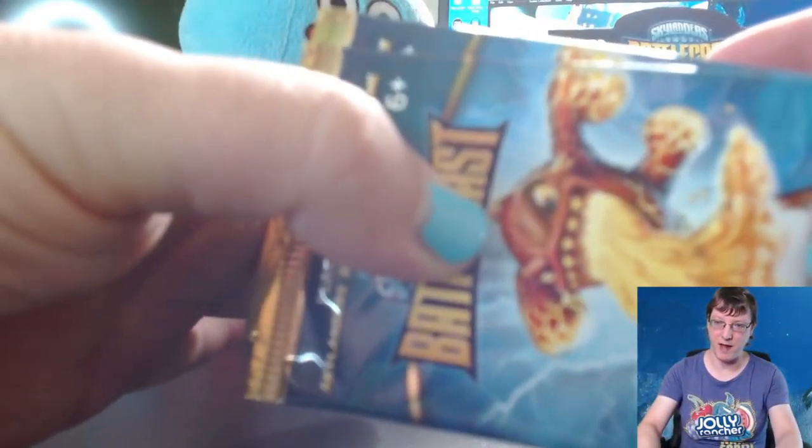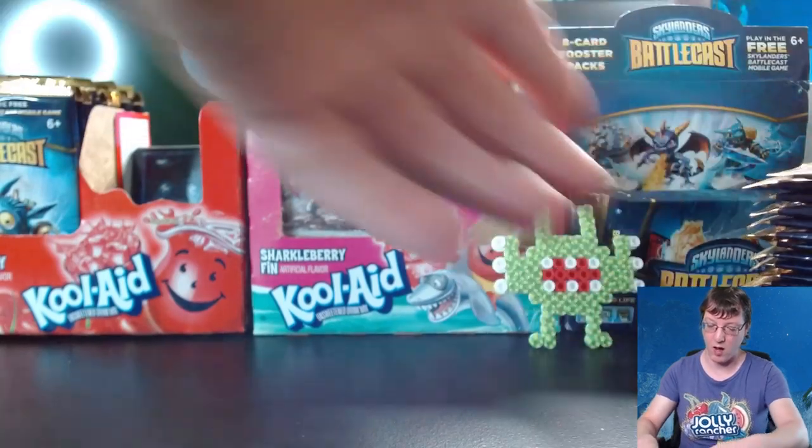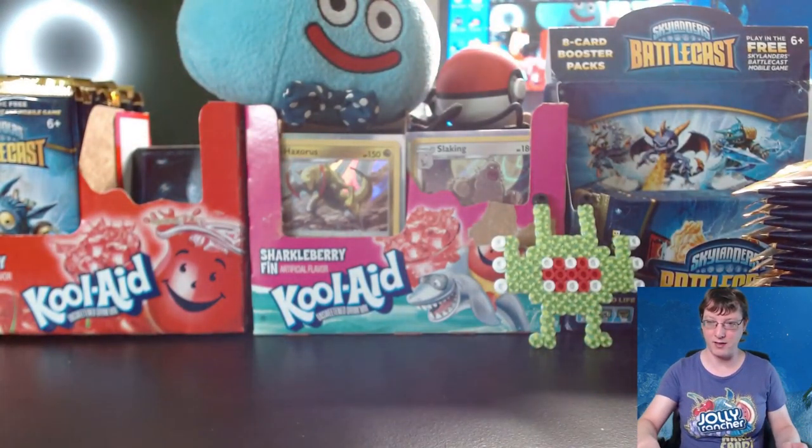What's up gamers, GF Ditto here, and welcome back to this box opening. We're doing two booster boxes today, and in the last one we opened all the Jetpack packs. We let Jetpack go first and I wasn't let down — pulled one gold and five silver holos, as well as a couple of ultimate rarity cards including Countdown, which I did not have until this point. Today we are going to open the Eruptor packs. We got 24 packs here, so let's just dive right in.